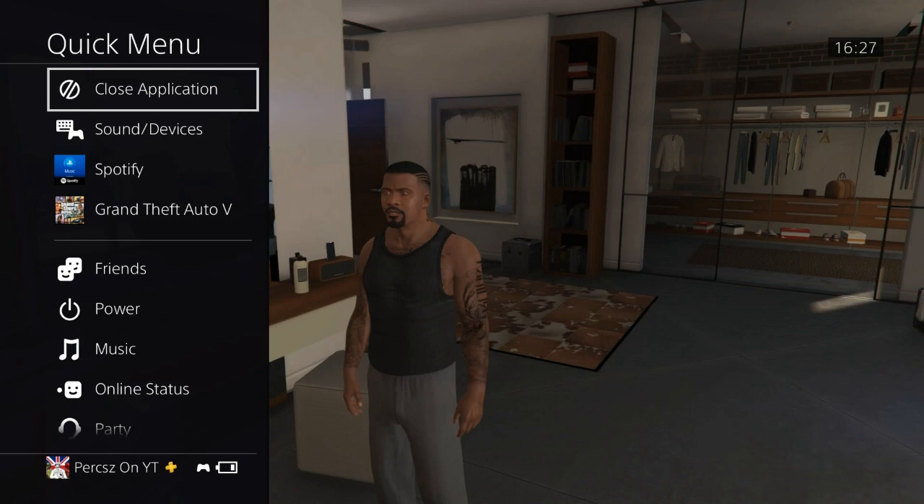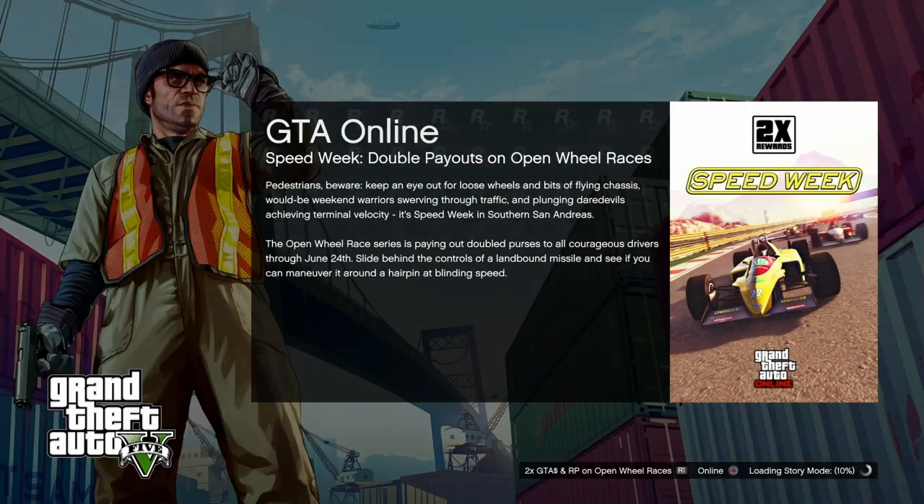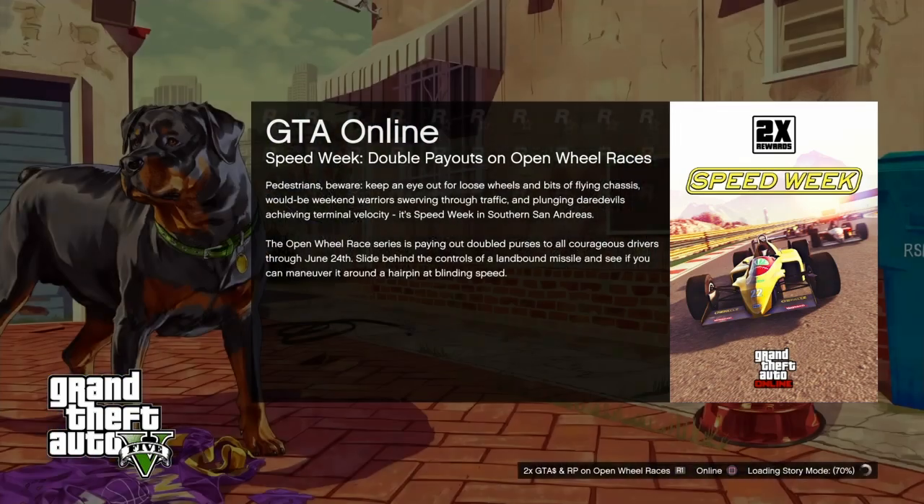On PlayStation, bring up the quick menu and close the application. Then simply start up GTA 5 once again. I'm going to speed it up here — this is me opening GTA 5 after closing it from loading back into story mode. I'll be back with you guys when I load into GTA Online.